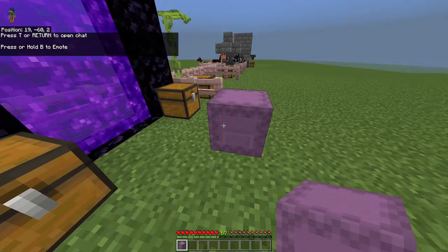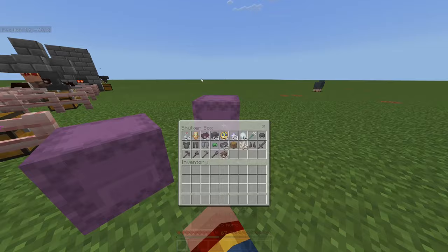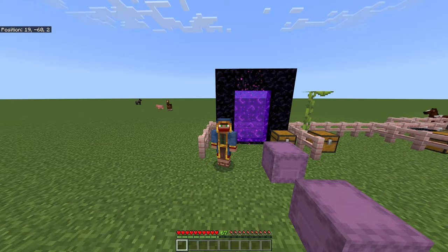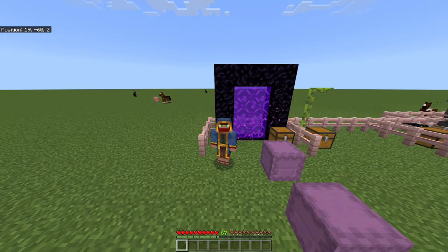When you go back into your world, you have the shulker box in your inventory filled with all the items you wanted to duplicate, and a second one placed down in front of your nether portal. Note that this won't work every time — it took me two tries — but it is very safe and won't lose you any items.